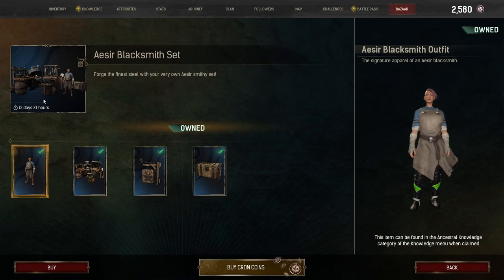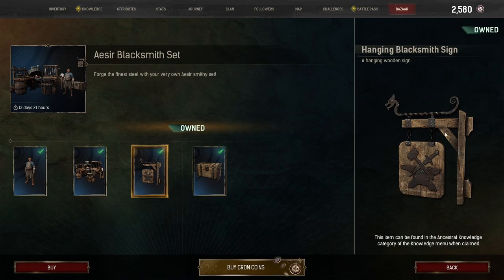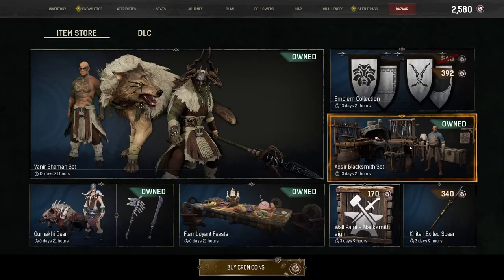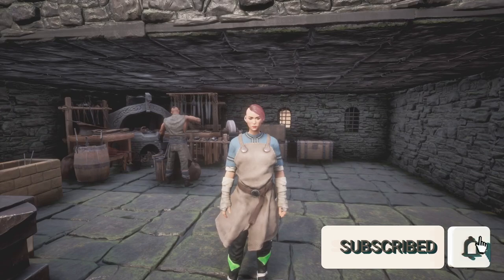Funcom was so kind to give this to me so that I can show it off to you. What you get in this set is obviously the outfit — it is just the gloves and the shirt — and then you receive the Asir Blacksmith bench, the wooden hanging sign that goes on the wall, and lastly a storage container for metalworking. This set costs 1,267 Chrome coins, but let's get into what all we're looking at.